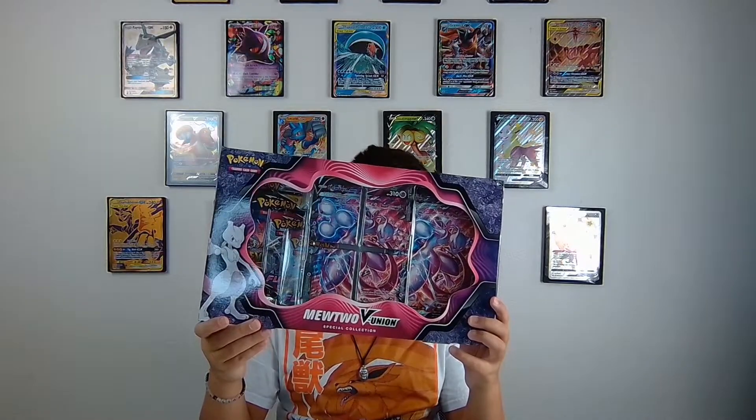Hello everybody, it's me Ethan. I'm back and today we're opening a Mewtwo V Union box with four packs: two Fusion Strike, one Evolving Skies, and one Chilling Reign.